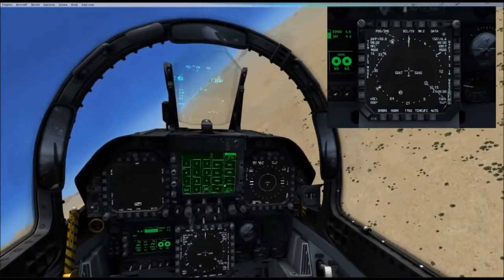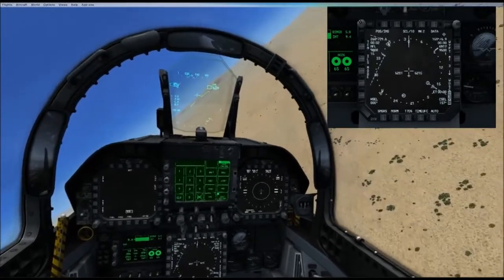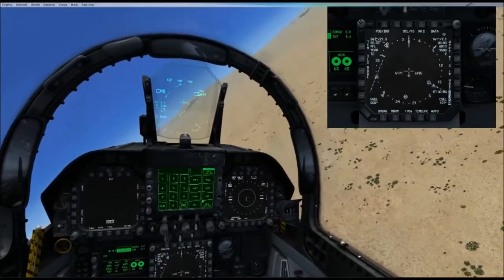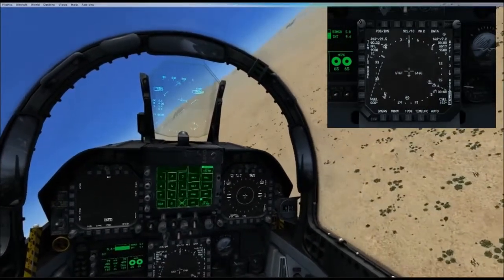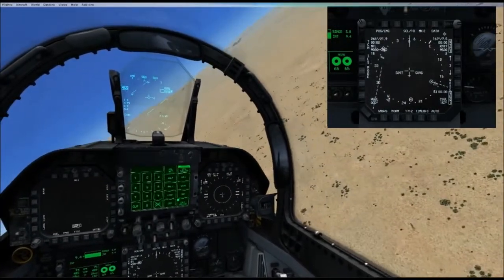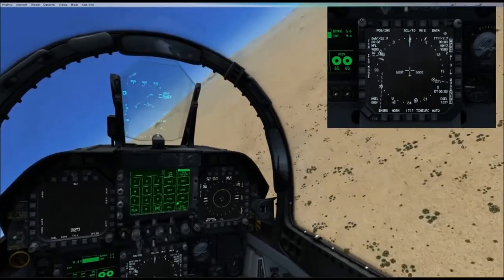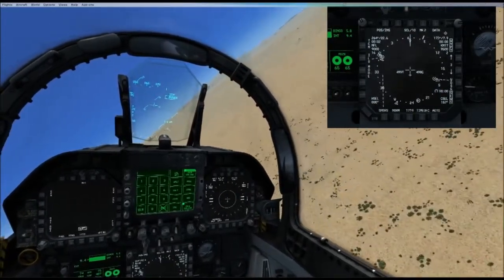We finished our missions and it's time to regroup. We'll choose KN17 Waypoint 3 as our anchor point. Go ahead and designate it. Now the waypoint is designated with little triangles pointing to it, so we know where we need to go.